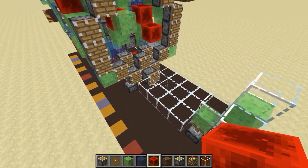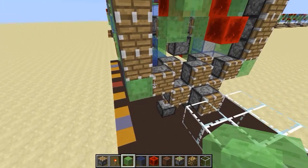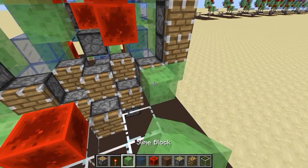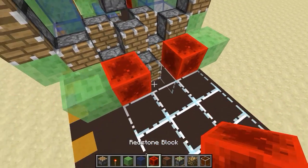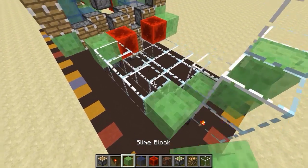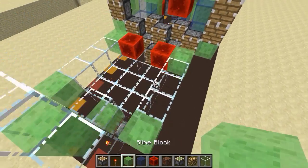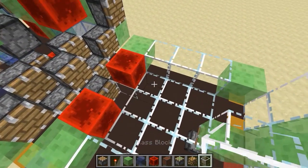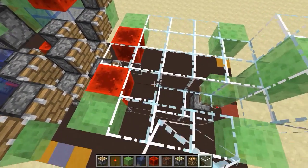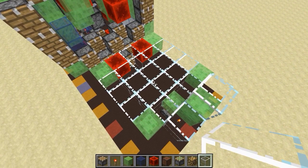Okay, step twenty-three: we're working on a five-by-five area now. Place a slime block here, a redstone block here, a slime block here, and another slime block here. Then one-two-three slime blocks and one-two-three slime blocks on each side. Then fill out the entire area with glass — and there you go, that is step twenty-three.